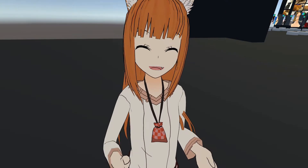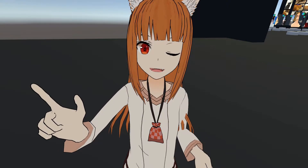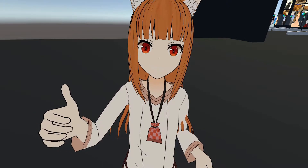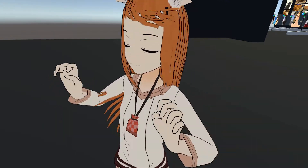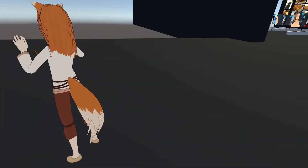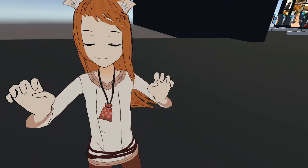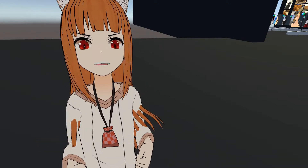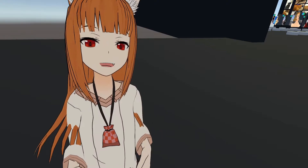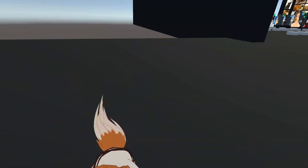Let's see what she can do — open hand, thumbs up, pointing... When she does this it flings her tail up. Close fist — she looks angry. Yeah, that seems about all she can do for gestures.